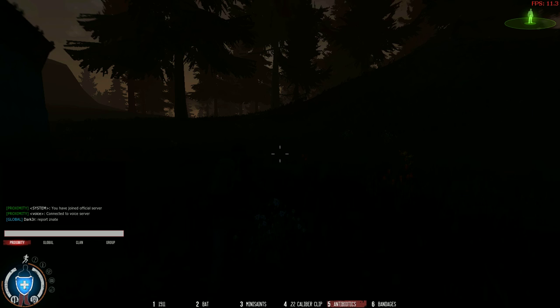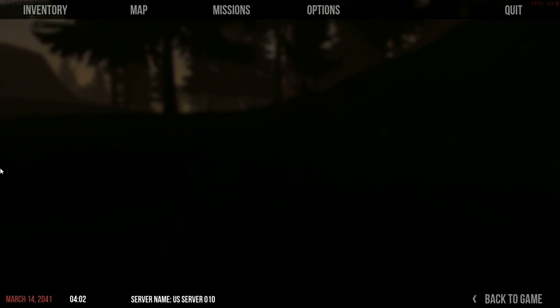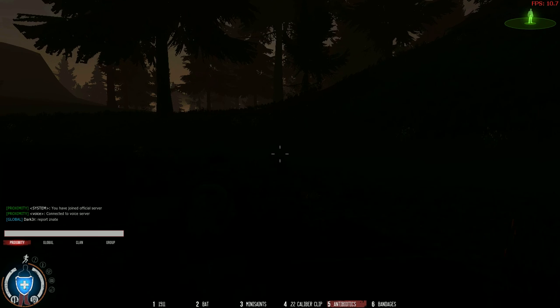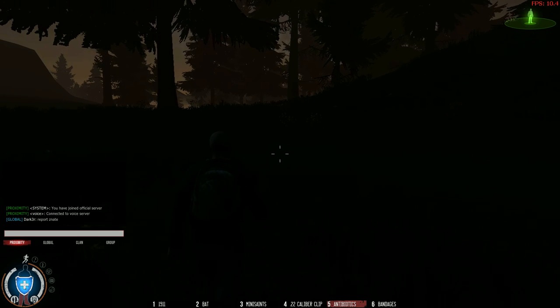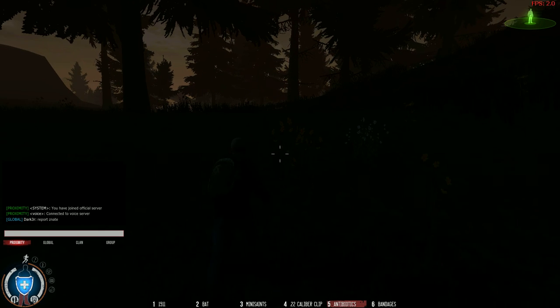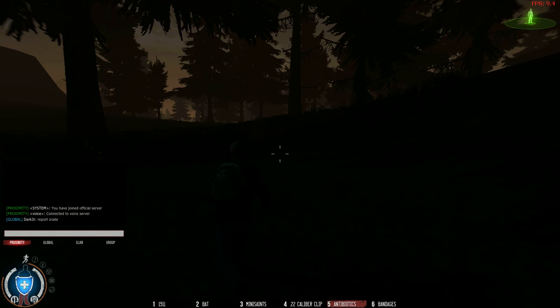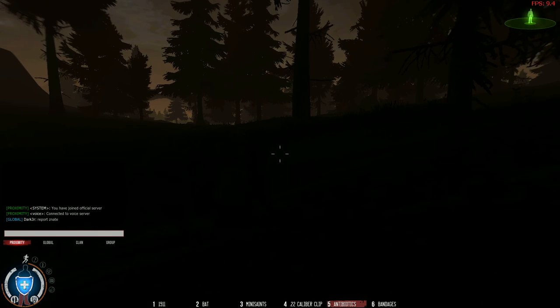We'll scout our Rifle Lodge quickly, and then it's probably going to be morning by then. It's 4 a.m. — it should be getting light in precisely about two and a half minutes. An hour in this game is five minutes in real life. They used to be ten minutes, but now it's not, so the day is shorter. But also night is shorter.